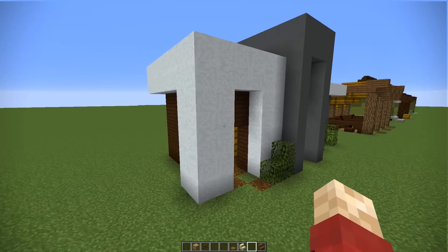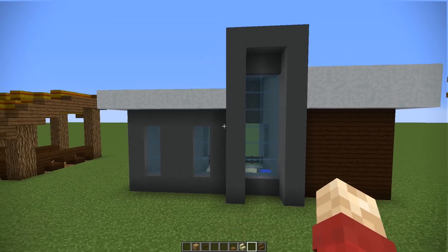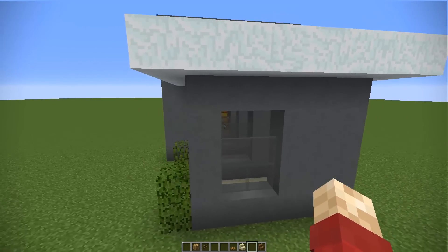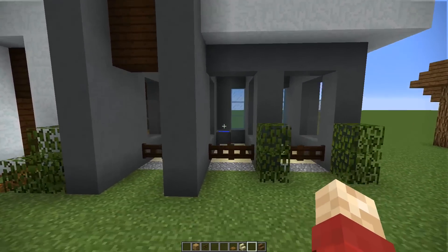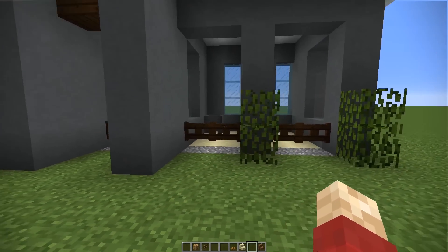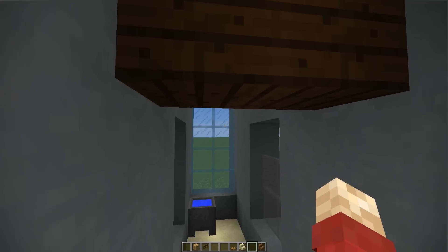And it would fit really nicely next to any of that type of modern house. With this style, it's all about those straight edges and keeping it in a brutalist fashion. Which is why we have that bit that sticks out in the middle, both above and forward as the centerpiece. And this is perhaps where you would put your favorite horse.